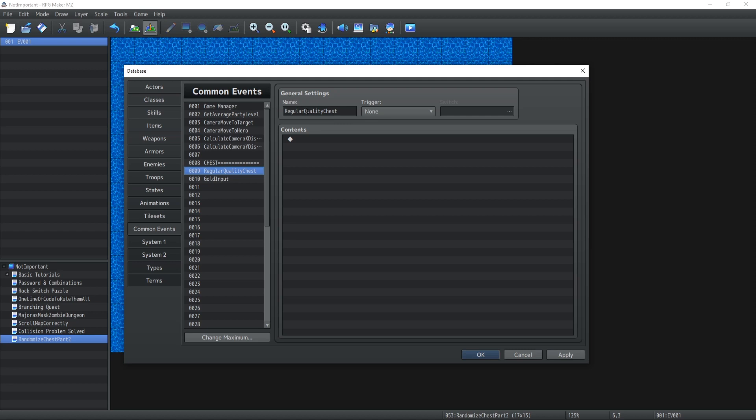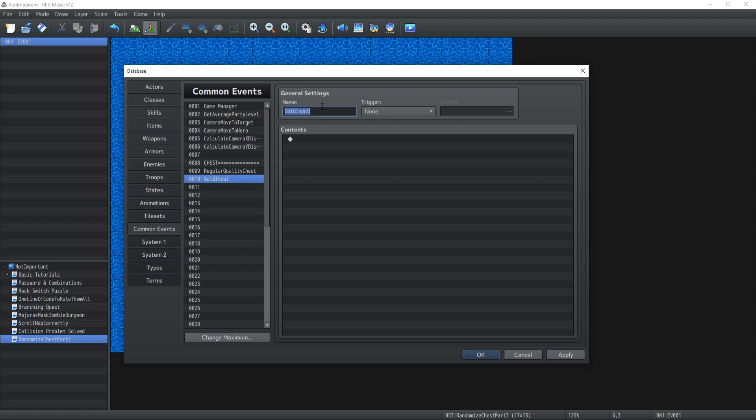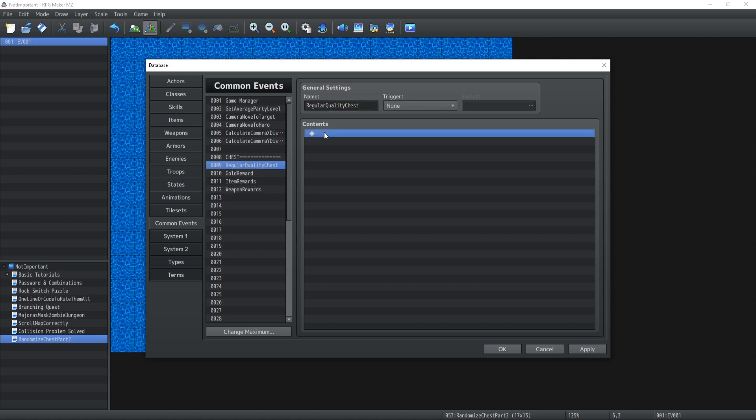The more cleaner your common events are — essentially like functions in programming — the easier they are to read. It doesn't matter if you have 500 of them. Because if the gold reward is being called, it's easy to understand that this is the part that takes care of rewarding gold to the characters. Then we could have item rewards, weapon rewards, and so on. That way it allows you to keep your common events a lot cleaner, easier to follow, and to keep track of exactly what is happening, rather than having 500 lines of content where you're looking all day and all night trying to figure out what the hell is going on with your bug.